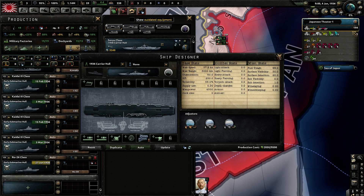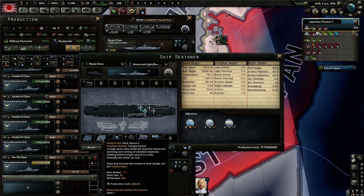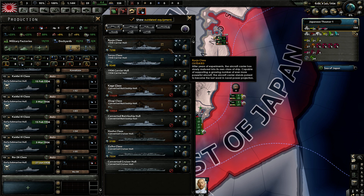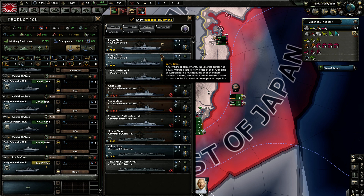The empty hull variants cannot be built — they're only used to design more ships. We also have the Ryujo class fleet carrier, of which we actually have one in our fleet, with only two hangar modules and one free slot. We might upgrade our Ryujo into a Soryu-class variant and give it 50% more deck space, which would be pretty good. However, it costs about 2,000 production points to upgrade — you pay at least the difference plus a little more.